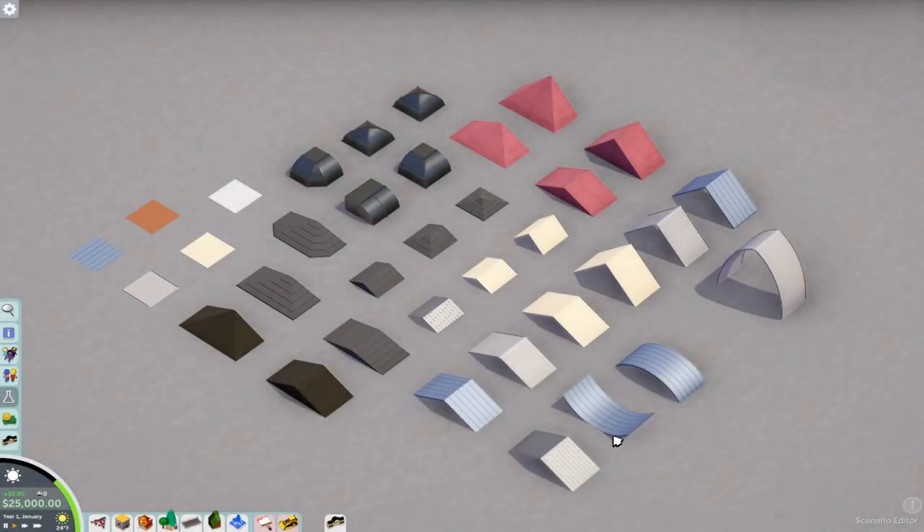Hey guys, welcome back to Parkitect University. In today's episode we'll be exploring roof design and detailing so that your roofs on your buildings don't look as boring or plain — to give them a little more character and detailing basically.